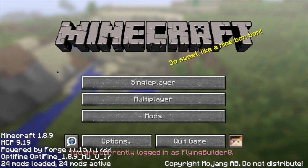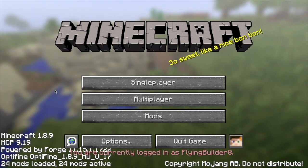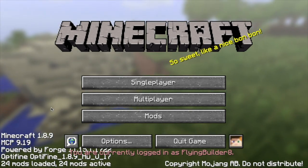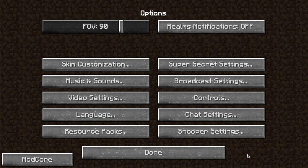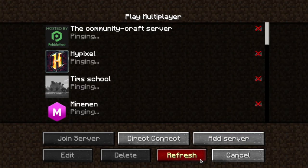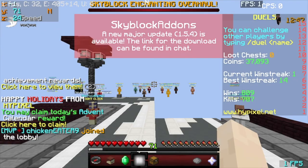So with everything combined — 24 mods loaded including the Patcher FPS boost mod, all video settings turned down low, a 16x resource pack, and the in-game resolution scaled down to the lowest it can go — this is everything you can do to make your FPS better. We're going to test it all together and see the conclusion compared to the normal 1.8.9 baseline.